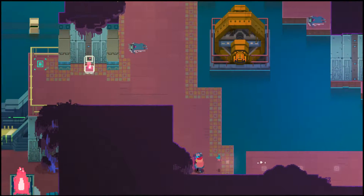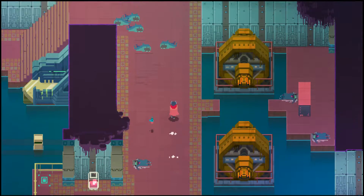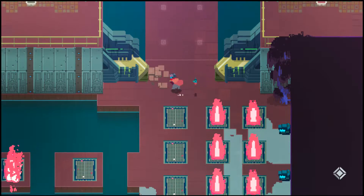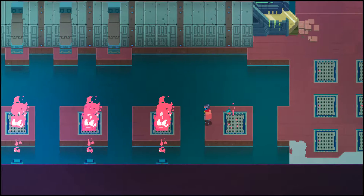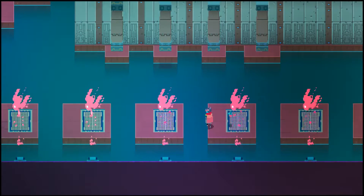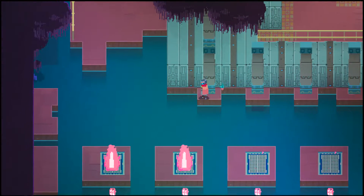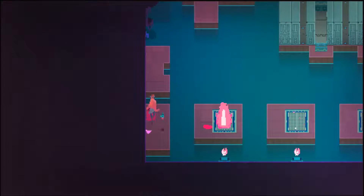Alright, we got that bit of currency. Let's see how much we have in total. We'll be fine. So now we're traveling down here and we find ourselves in a new area. Every single area has its own environmental hazard that you're going to have to get around. This fire is definitely this area's version of that. We can get around a few of these — I was going to say without taking damage, but I'm kind of an idiot and took damage anyway.